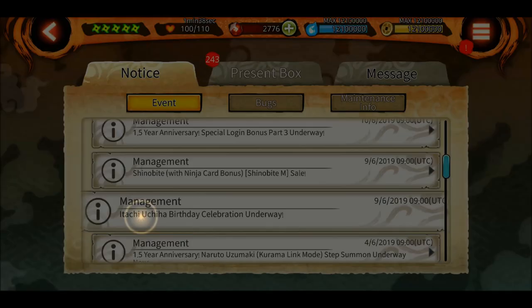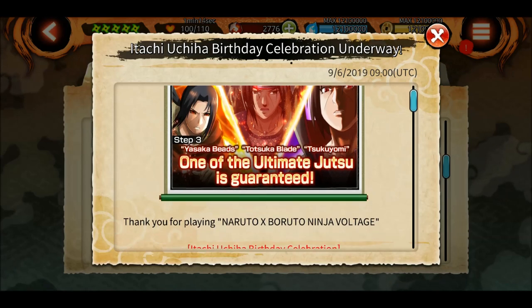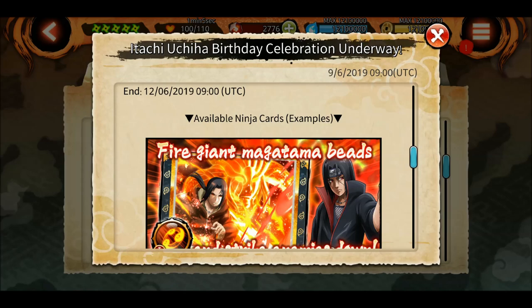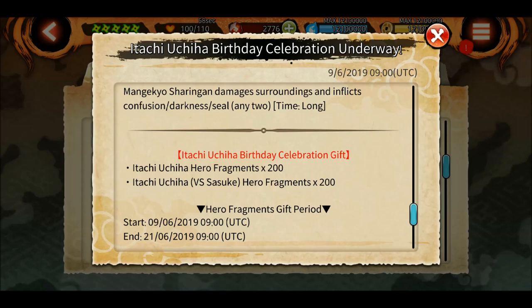Yesterday we had this notice that Itachi Uchiha's birthday celebration is live. If you are a new player and have some shinobites to spare, I would suggest doing a summon on this banner because you will get an ultimate jutsu guaranteed at step 3. All three ultimate jutsu in this banner are really great, especially the Yasaka Beads, which is one of the best characters and best ultimate jutsu in the game.